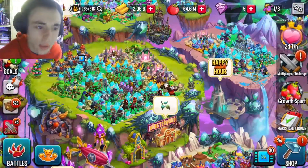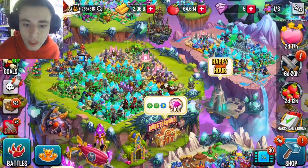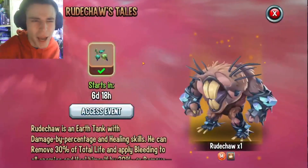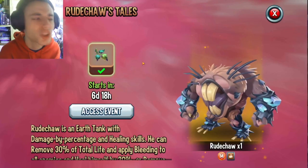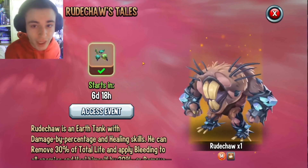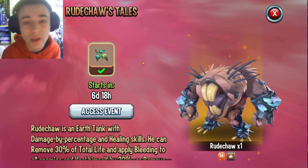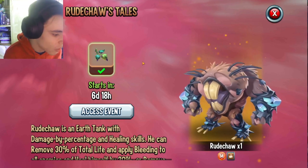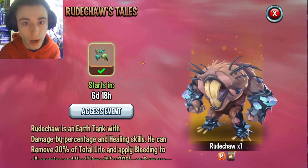Basically what you do with the tokens is, once you get through a certain part of the tails challenge, you will have to get past the cells. Once you already get him, you can go ahead and open more chests with the tokens and you can actually rank him up super easy.